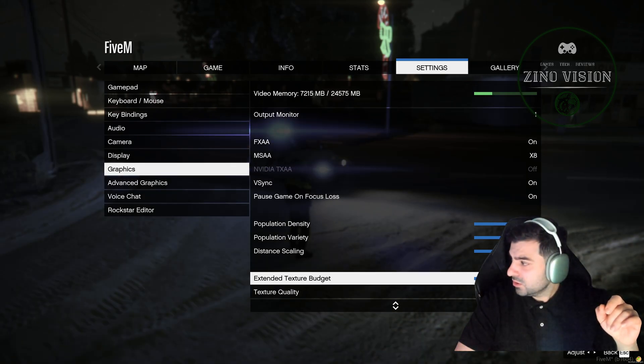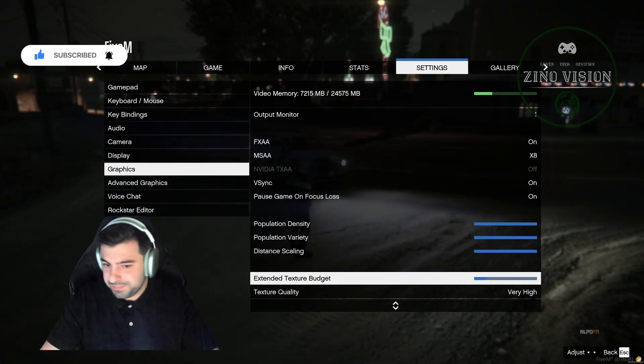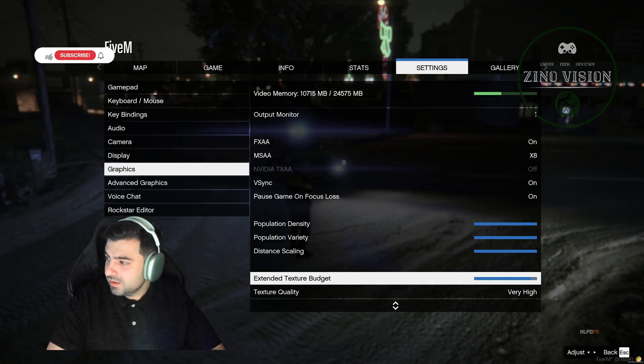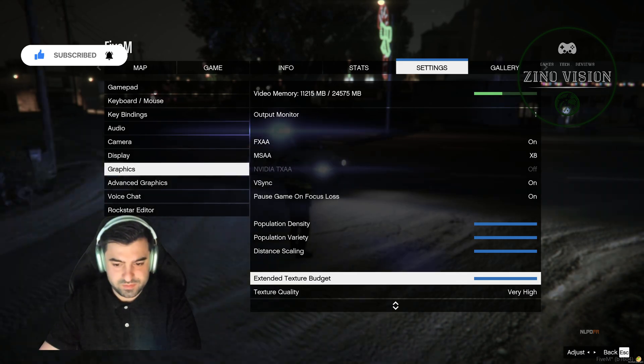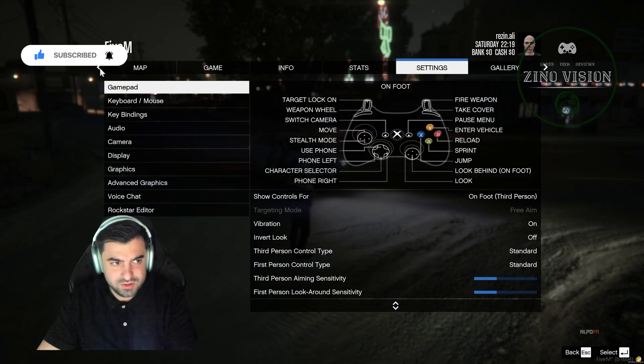We're going to scroll it all the way to the right. Oh, my camera's in front of it. Okay, so if I go back to the left and now go all the way to the right, and I'm going to hit Space — and that's about it. Let's see if it's fixed.